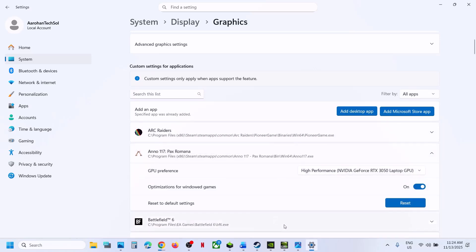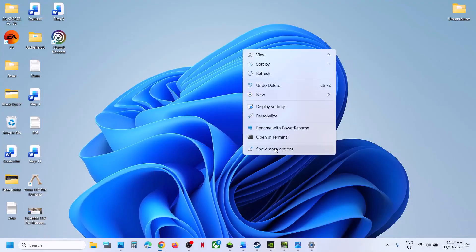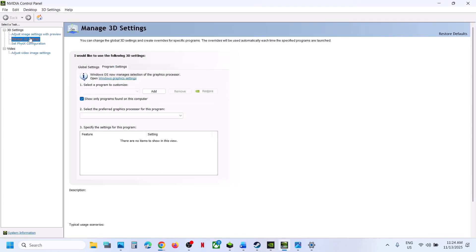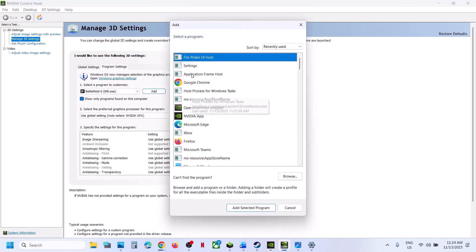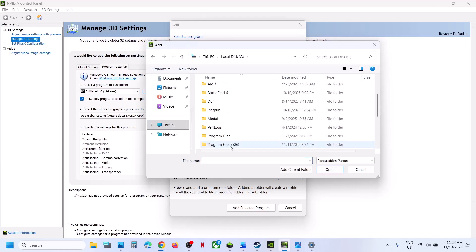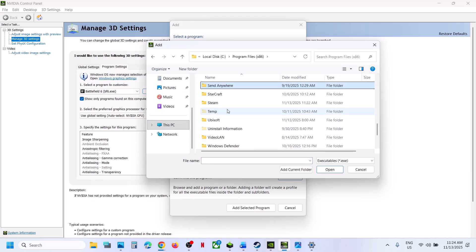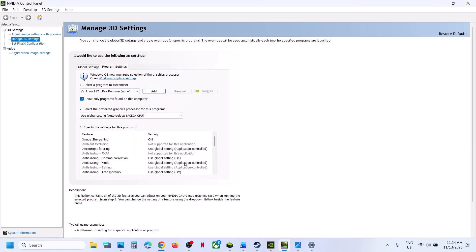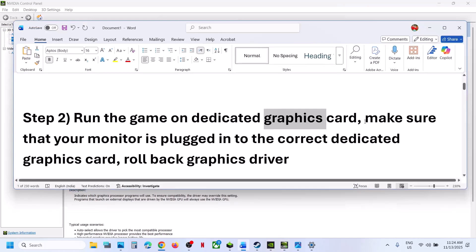If you have an NVIDIA card, right-click on the desktop, click Show More Options, go to NVIDIA Control Panel, then go to Manage 3D Settings, then Program Settings. Click on Add, go to the game installation folder — you can select the game from the list or click Browse, navigate to the game folder, bin folder, win64, select the game exe file, click Open. Once added, select High Performance NVIDIA Processor and hit Apply.